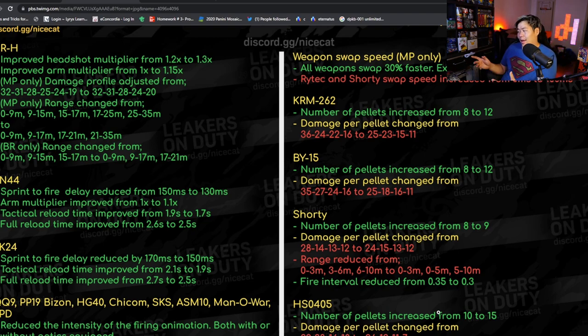The BY15 got about a 50% increase in pellets but the damage decrease is less than 50%, so we'll see. I think the BY15 won't be as good as before unless you're super accurate — it really depends on bullet spread accuracy. The Shorty got faster fire rate but pellets only increased by one while damage decreased substantially, so that's a pretty good nerf especially at close range. The HSO also got a 50% pellet boost but the damage nerf means its ADS speed is still too slow.